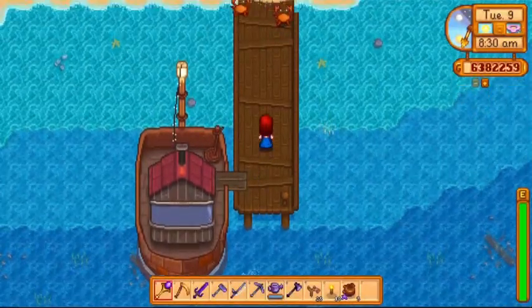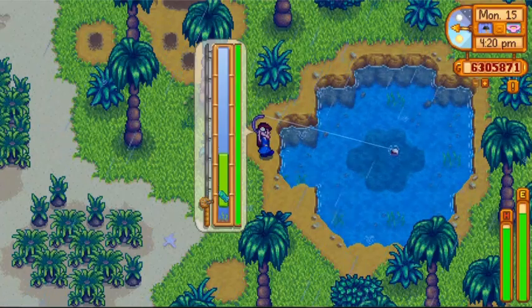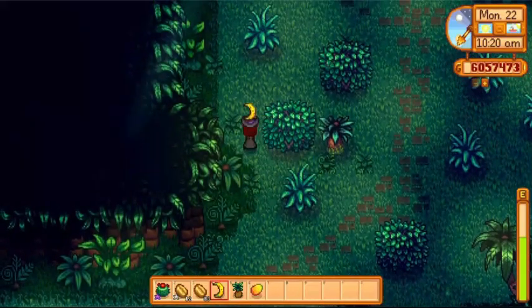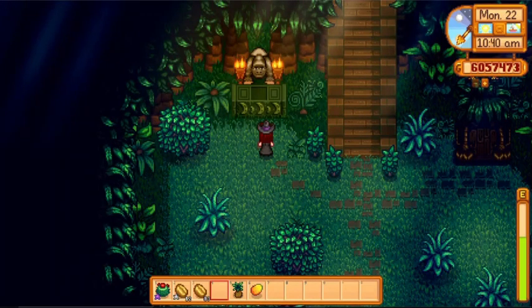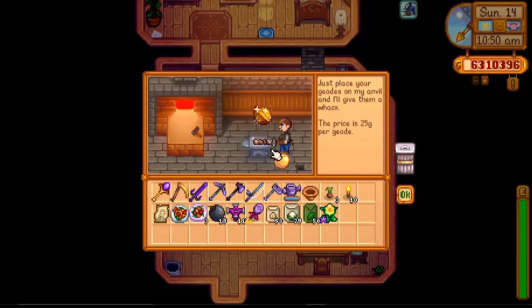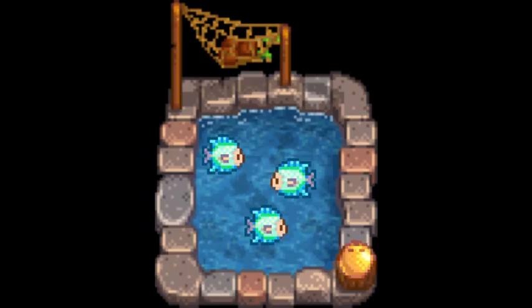For the post-1.5 update, two of the three additional fish, namely the blue discus and the stingray, are also among the best fish to raise. The blue discus, which is caught on the western part of Ginger Island, produces roe, banana, and golden coconut. Banana is part of a golden walnut quest wherein you need to place one on the altar just below Leo's house — a gorilla will appear and give you golden walnuts in exchange. You can also acquire one golden walnut after breaking your first golden coconut, and banana and mango saplings can only be acquired from golden coconuts, making blue discus a great source.